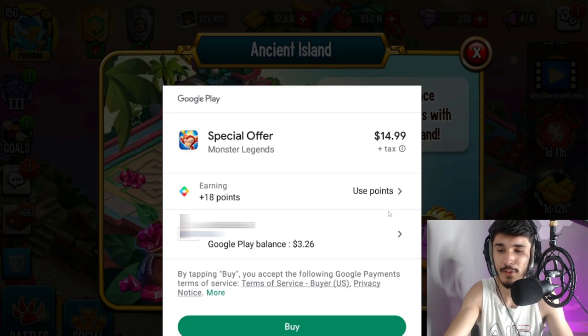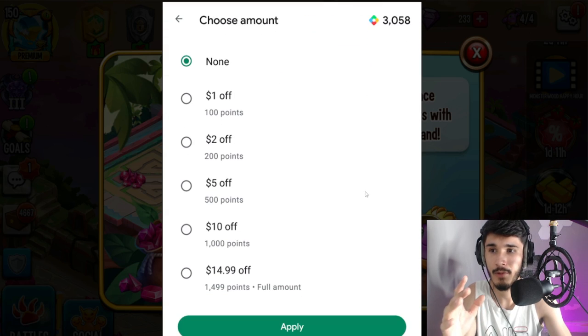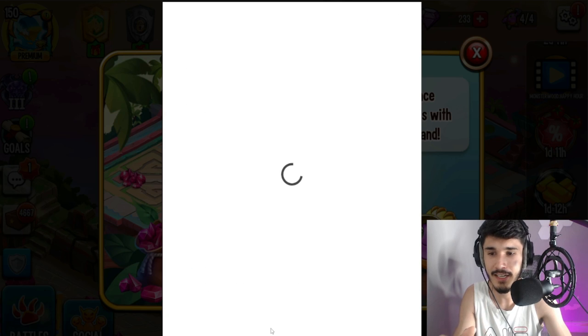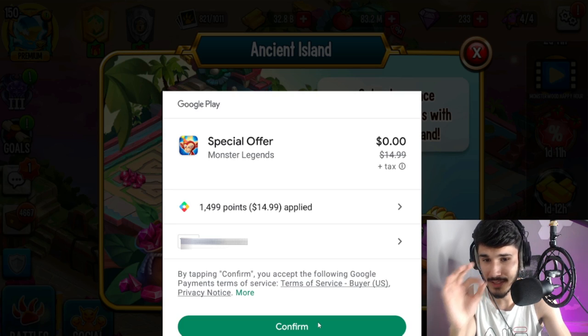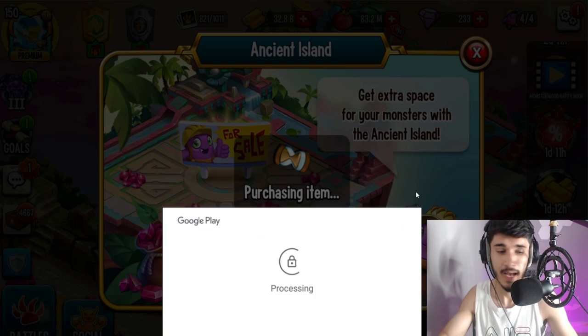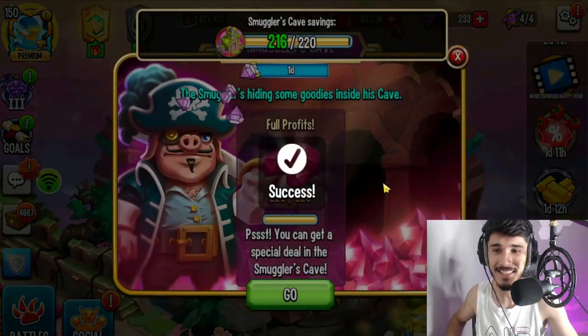I can use my Google Play balance — about $3.26 — or I can use my points. When I tap on points, I have 3,058. The full amount is $15, and 1,500 points equals roughly $14.99, so this should cover it. I apply the points and as you can see they're all applied — it comes down to zero dollars with all taxes. I confirm and purchase.